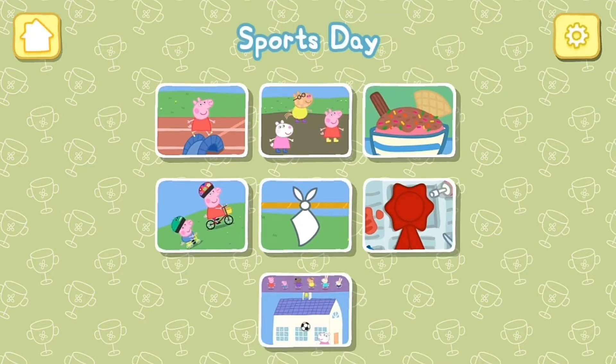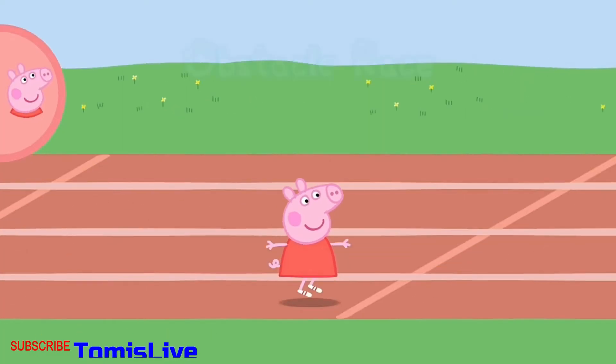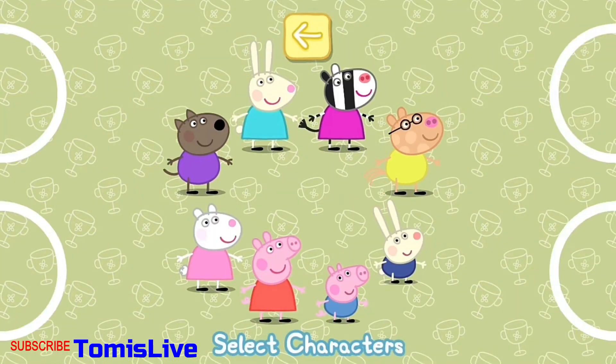Choose an event from the sports day. Obstacle race. To win this race, you need to lightly tap the button to make your character jump over the obstacles. Choose the characters for this game.